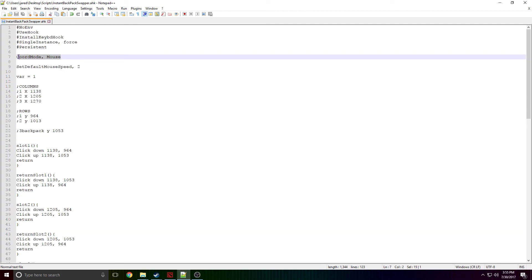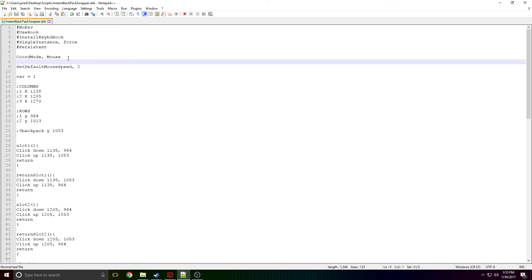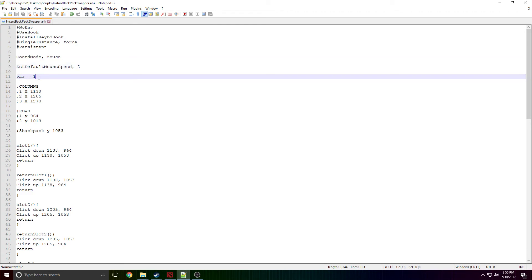You don't really need to know what the pre-reqs do. The important part is 'CoordMode Mouse' — this makes it so we can use coordinates on our screen to move our mouse around. We set the default speed at 2. I found that zero was too fast for the game to handle; sometimes you'd see the mouse flicker on screen but nothing would happen in the game. So I'm sticking with 2 — looks the most legit. Then we make a variable and set it to 1, which we'll use later in an if statement.